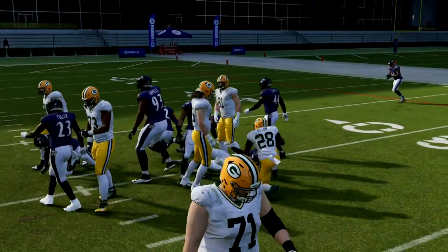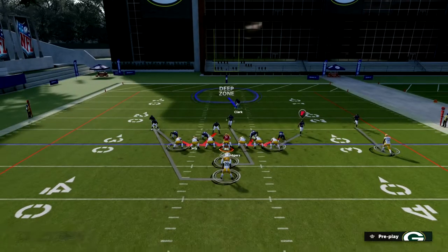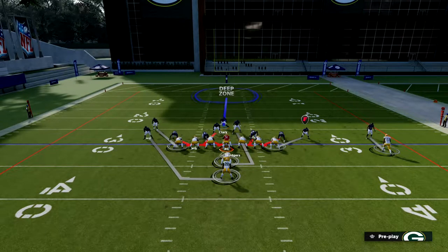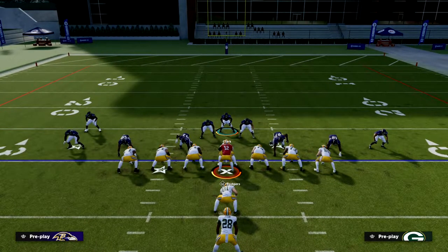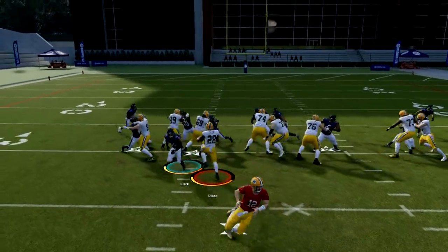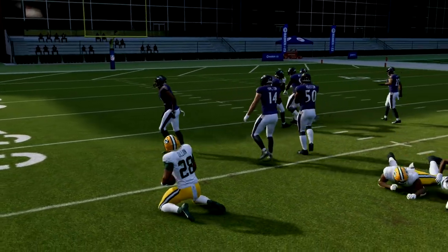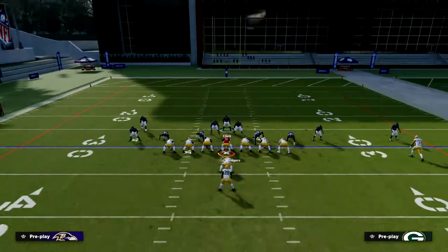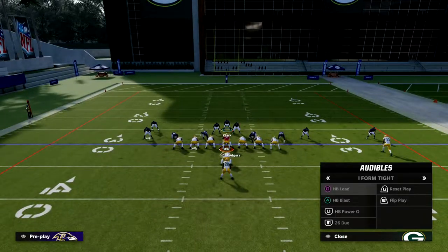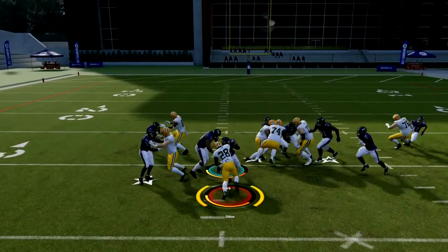This defense is simple enough — normally people are going to stop running if you can stop the basic stretch, dive, and Power O. For the duo style to the left, you see how you have these corners on the edges, which is super valuable. I also have a designated user in this defense, which I think is super underrated — it's clear cut who I'm supposed to control. Right there it should have been a five yard loss; I just missed the tackle.